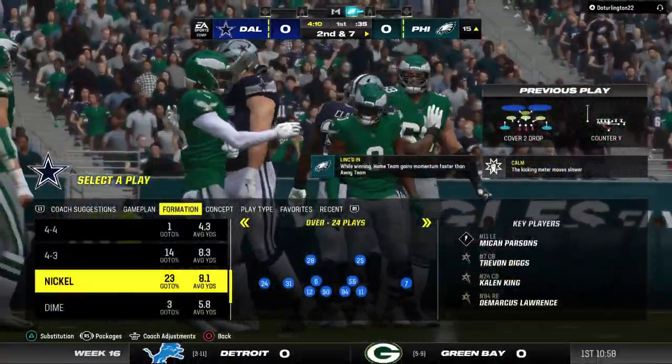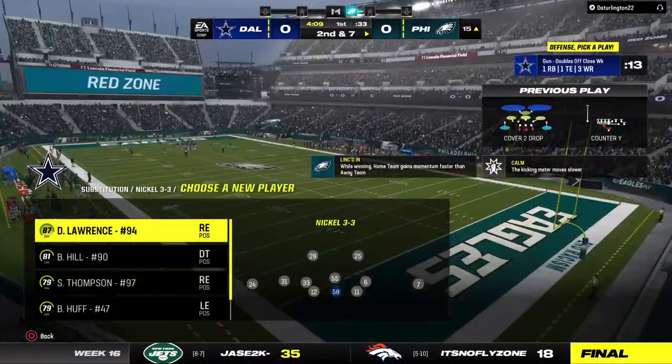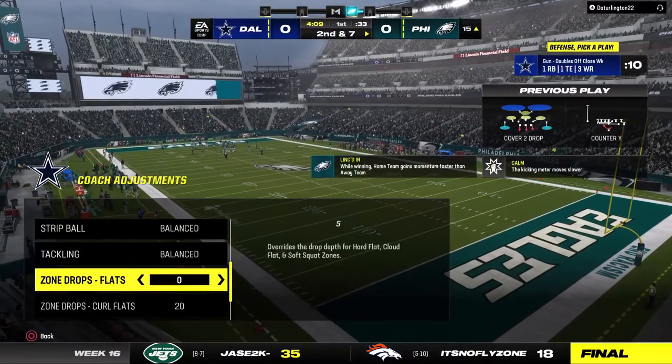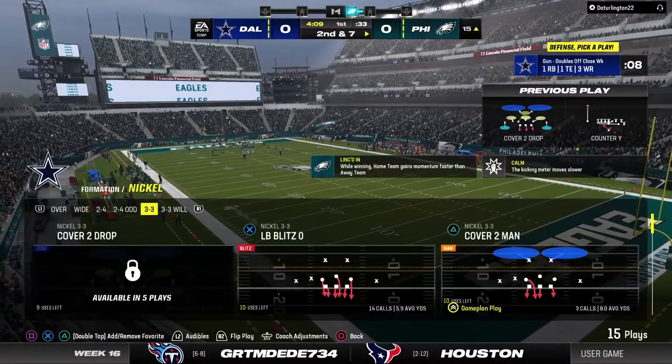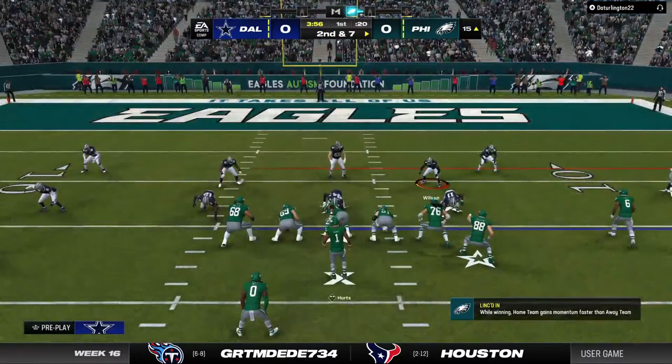Mozzie Smith there to bring him down. Some of the most unselfish players on any football team are defensive tackles — we ask them to just eat up blocks and allow other people to make tackles. But when he can make a play himself, as we just saw, that's a big day.